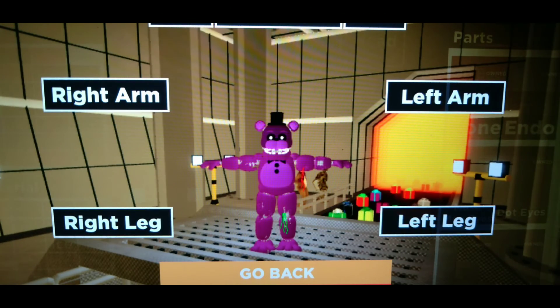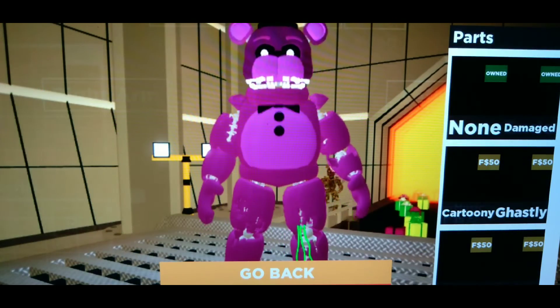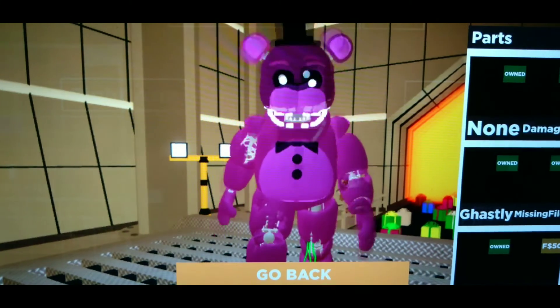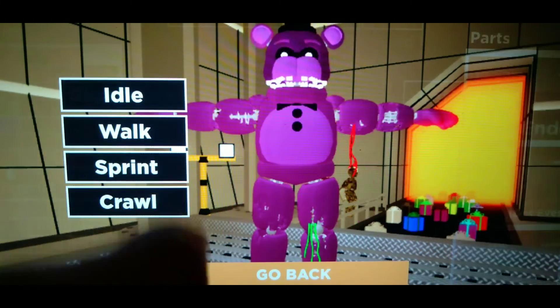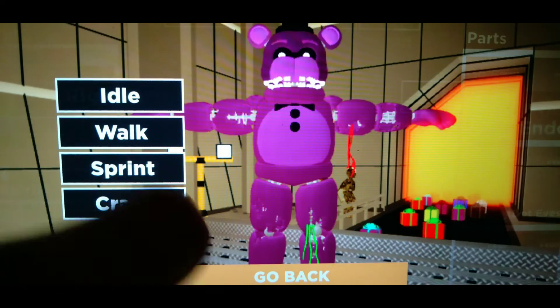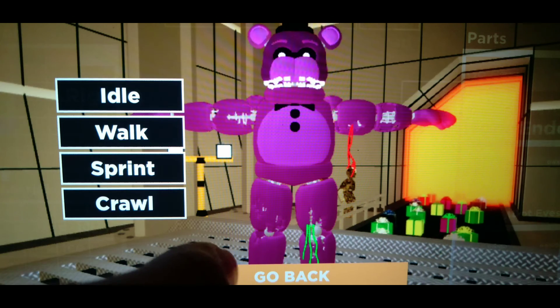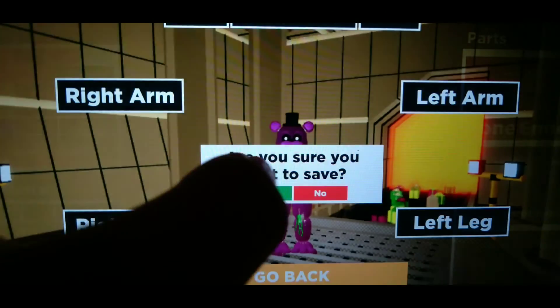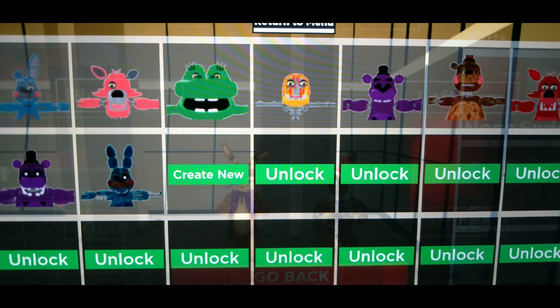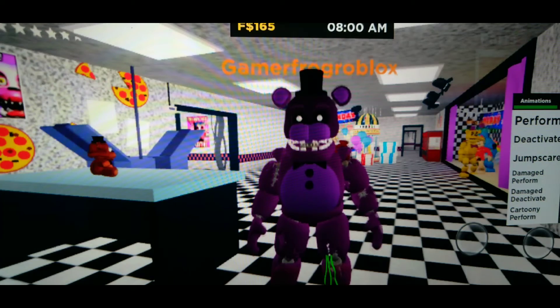This is what the finished character should look like. Now for animations: the idle is just normal, the walk animation is called 'Frantic,' the sprint is called 'Chasing,' and the crawl is set to none. Go ahead and save it and you're done!